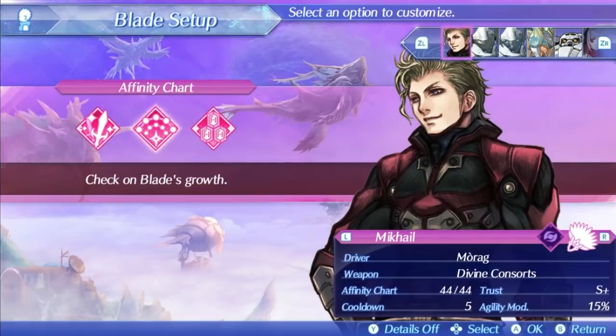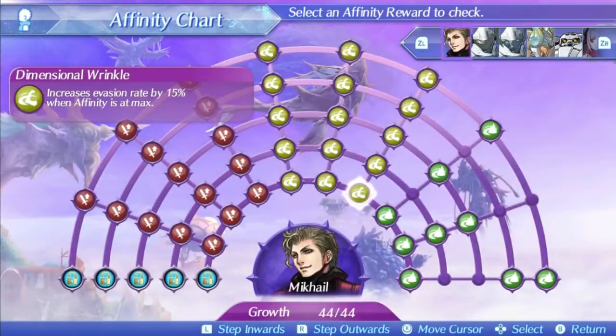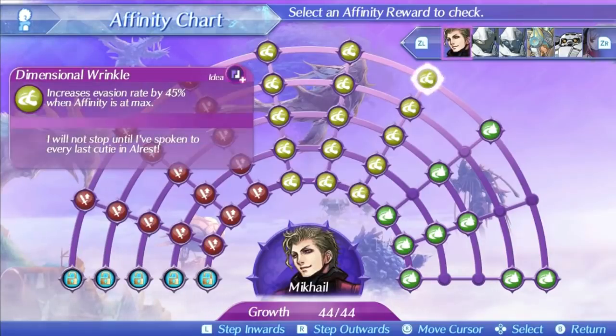His skill tree is what really matters. Mikhail's first skill is Dimensional Wrinkle. This increases his evasion by 15% at level 1 and 45% at level 5 when his affinity is at max. That's a straight up 45% evasion buff, which works very well when you can stack agility on someone like Morag and combine it with Foresight. You will not be getting hit ever, and that allows Mikhail to function perfectly as a tank and maintain aggro since he has good arts and specials. This is definitely his best skill — being unhittable is the best aspect a tank can have.